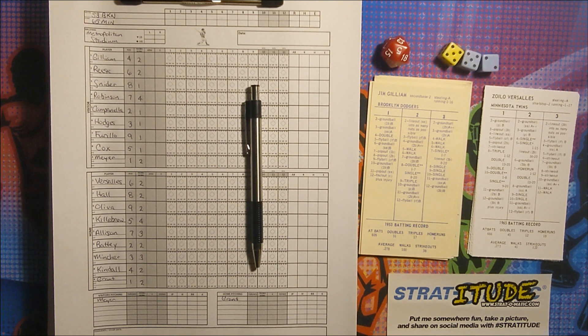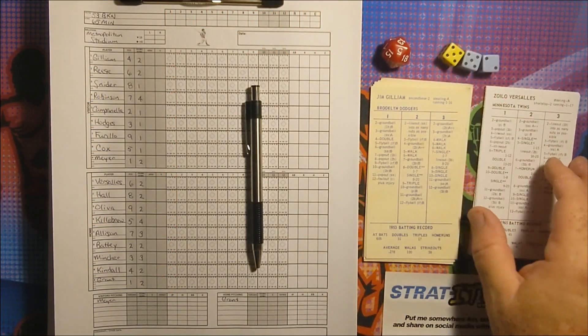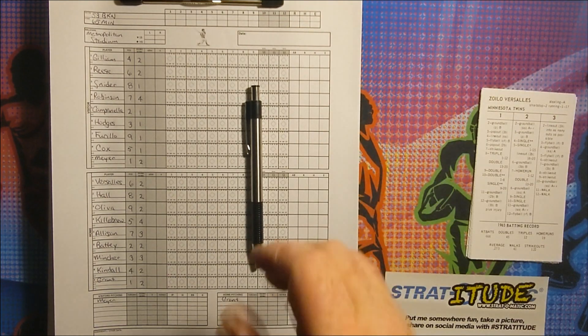We're back tonight with Strat-O-Matic Old-Timer Kings, King of the Hill Tournament. This is game number 10, and it's going to have the 1953 Brooklyn Dodgers visiting the 1965 Minnesota Twins. After game nine, the Twins are the current kings of the hill having defeated the '61 Reds. The '61 Tigers are lying in wait to take on the winner of this game. This will be the Twins' first defense of the hill and Brooklyn's second visit.